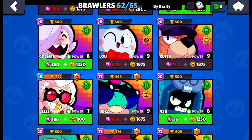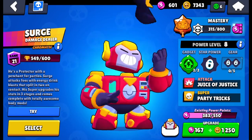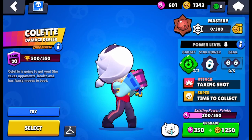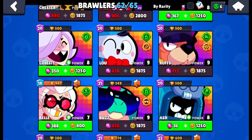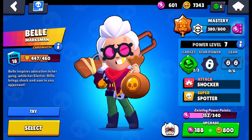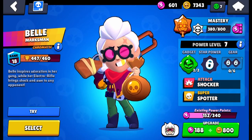Now moving on to the hardest rarity to rank — there are 17 chromatic brawlers right now, and all of them are pretty good. Gale is really good at controlling the map, pushing people away, stunning and slowing them. Surge is really good at getting his super and running in, dealing lots of damage and just being overpowered. Colette is really good at taking out tanks and supering in to kill others. Lou's super is so OP when he puts it down and uses his stun gadget, and he deals so much damage with his basic attack. Ruffs can throw a super and deal a lot of damage. Belle deals a lot of damage from far away, stops people from bunching up, and her super marks enemies to take more damage — basically a guaranteed kill since the mark stays on forever. Her slow gadget is also really good.